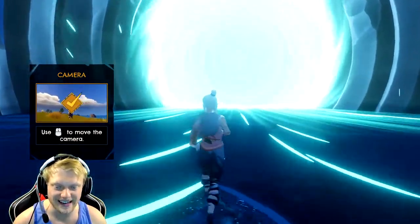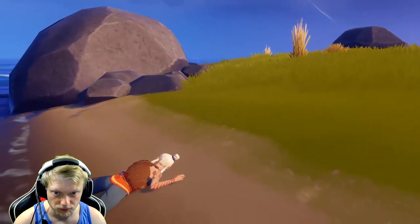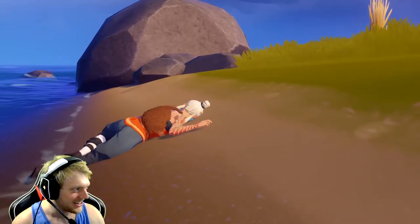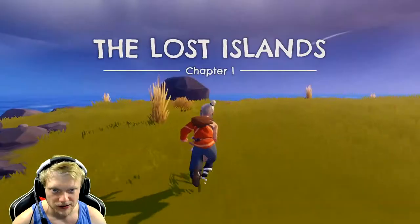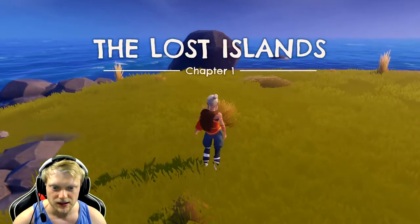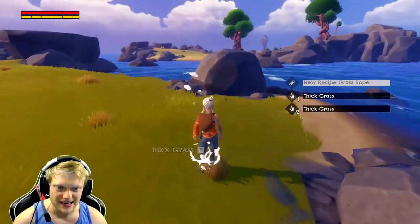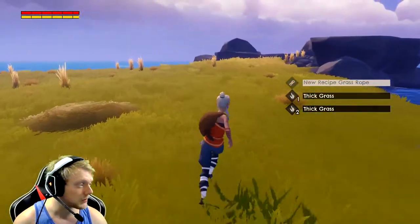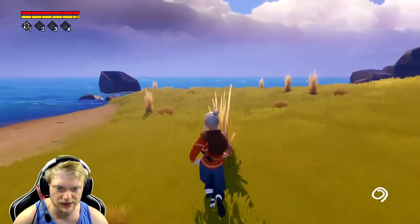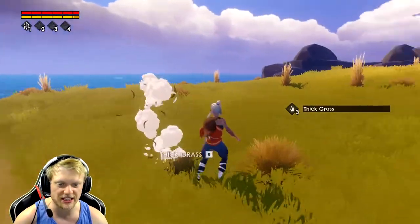We got a little knife. I hope this isn't the whole island otherwise we're not gonna last long — it's like barren. Chapter one: The Lost Island. Okay, it says to cut some thick grass. It's optimized really well but the mouse is not very smooth. I guess we'll just deal with it, doesn't seem like that big of a deal. Let's collect some thick grass.